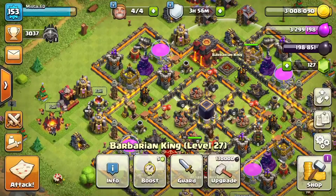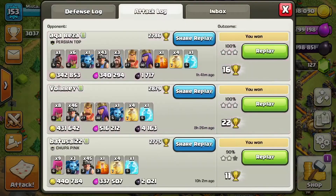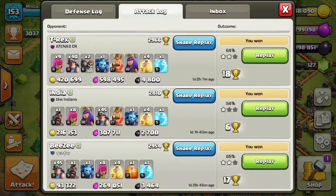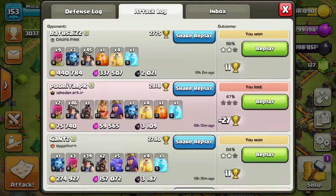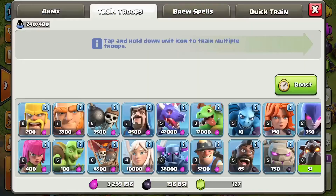I'm going to be showing you what to do today. If you look at my attack log, I got like 4,000, 3,000 — on average I'm getting about 3,000 dark elixir per attack. Out of those 10 attacks I got like 30,000 dark elixir total. You can easily get your heroes maxed, and that's my goal and what I'm working on.